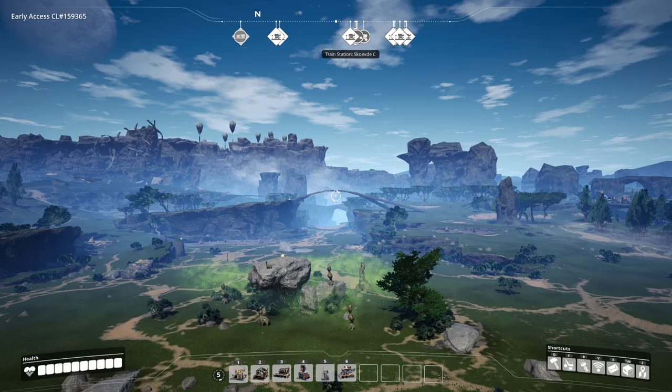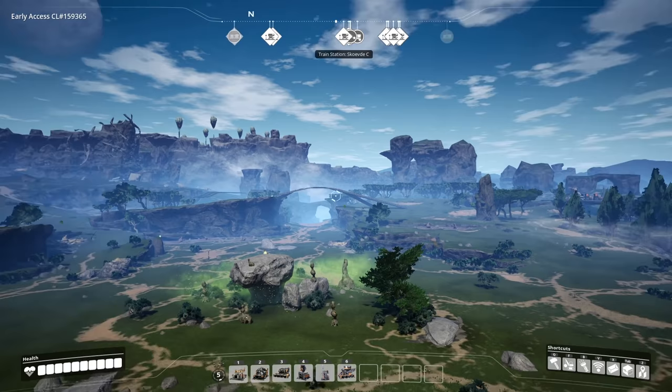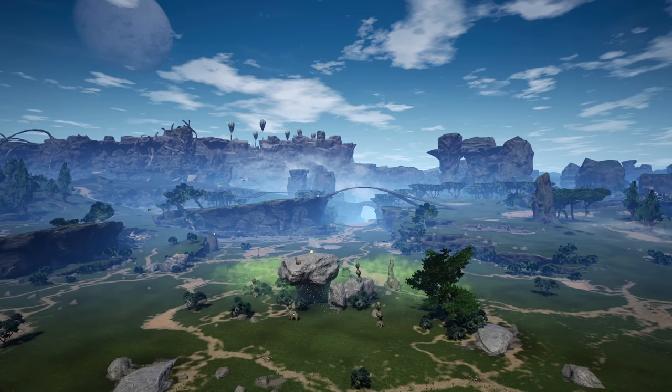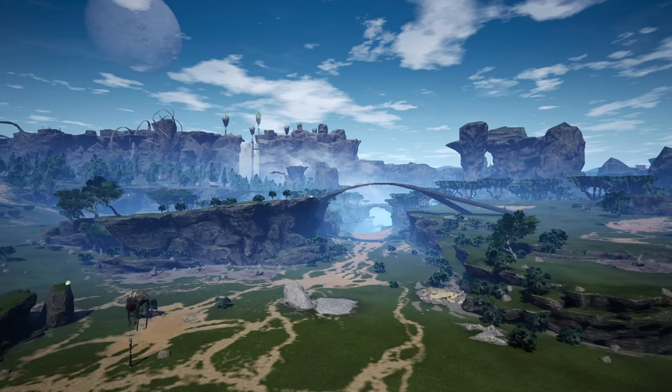Satisfactory is no doubt a beautiful game. Whether you have a fantastic factory you want to show off or you've seen a beautiful sunrise, you can press P which will allow you to go into photo mode, and by middle clicking the mouse button you can get a free view. This is great if you want to take a photo or do a nice gliding recording.